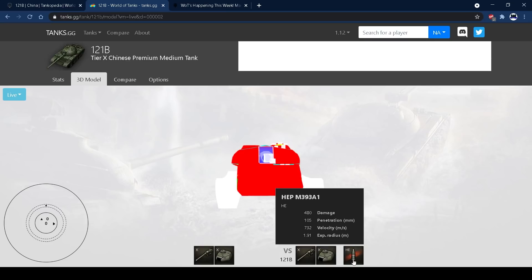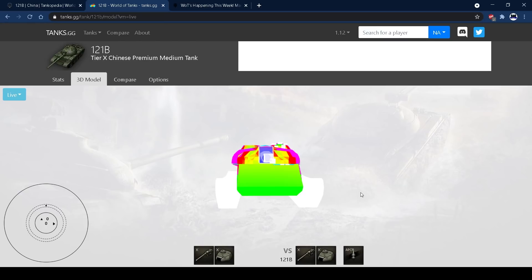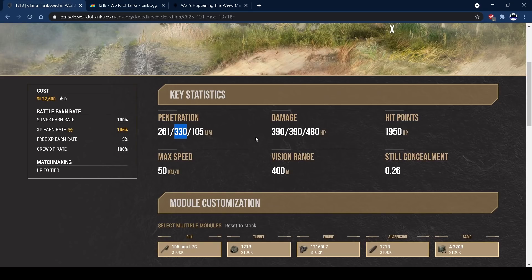On the HE, you've only got 732 shell velocity, which is really bad. So if you switch to HE, bear in mind that you're going to have to lead shots even more than with the other two rounds. You've got 1950 hit points, which is pretty standard for a tier 10 medium — you can take quite a few shots before you go down.